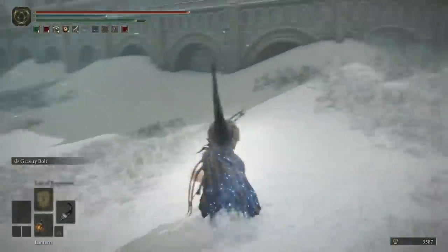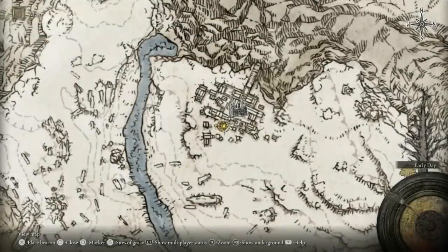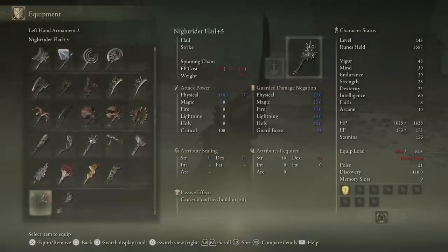We are going to start out straight away by heading into Ordina and grabbing the Site of Grace. Pretty much the entirety of this video will be centred around this town, talking you through it and trying to help you out.